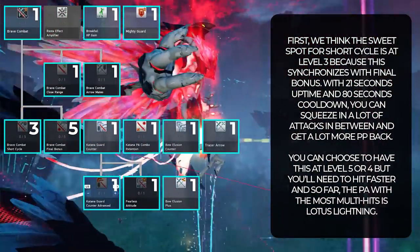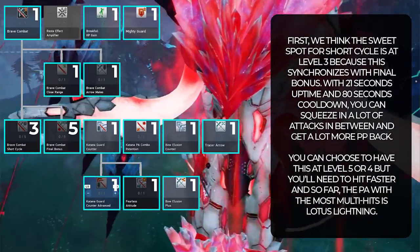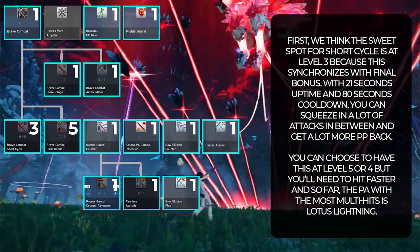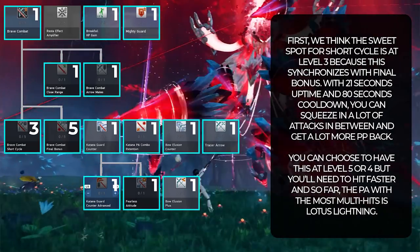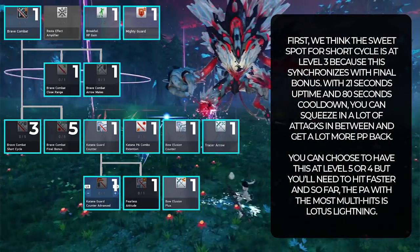Okay, so skills. We would recommend this build for a couple of reasons. First, we think the sweet spot for Short Cycle is at level 3 because this synchronizes with Final Bonus. With 21 seconds uptime and 80 seconds cooldown, you can squeeze in a lot of attacks in between and get a lot more PP back. You can choose to have this at level 5 or 4, but you'll need to hit faster, and so far the PA with the most multi-hits is Lotus Lightning.